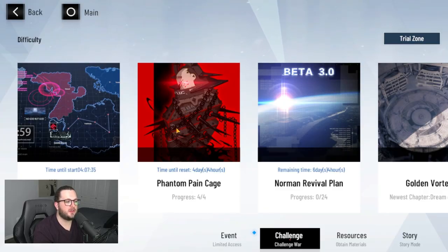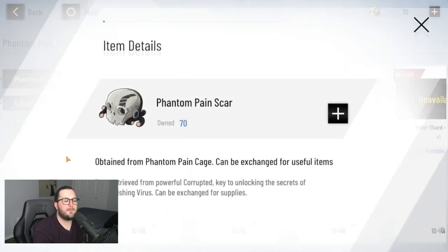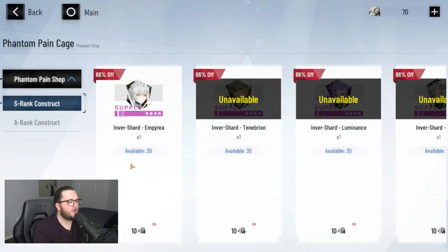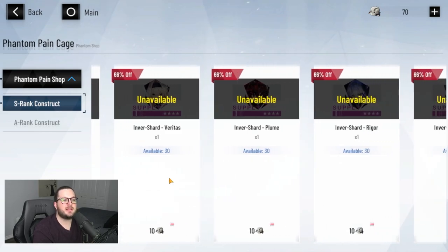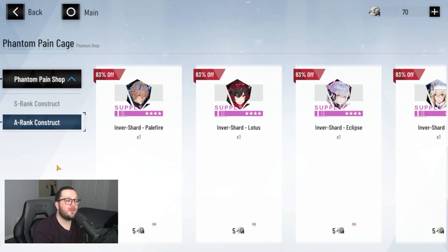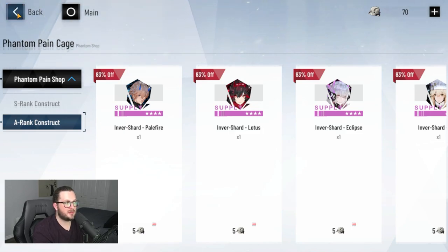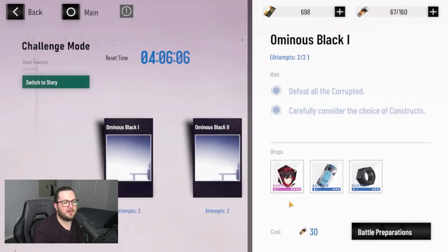Moving to the challenge area: the Phantom Pain Cage is a great way to get black cards from weekly challenges. From doing the Phantom Pain Cage, you get a currency called Phantom Pain Scar — also just called Skulls in community threads. You can use these to exchange for shards for A and S rank characters, but only for S rank characters you already have — you can't use them to unlock new ones. Always reserve them for your S rank characters, as this is the most efficient way to bring an S rank character up to double S. A rank construct shards can be gotten from the interlude chapters instead.